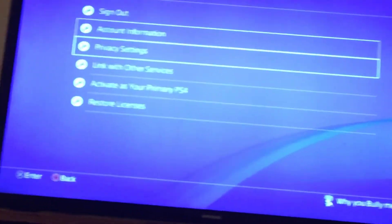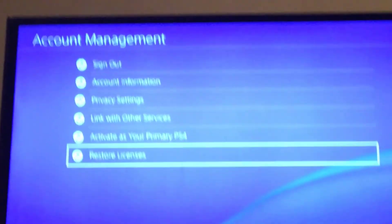Once you log out, it shouldn't have a lock anymore. But if it still shows the lock, go to Settings, then Account Management, and then 'Restore Licenses.' All right, peace out guys!